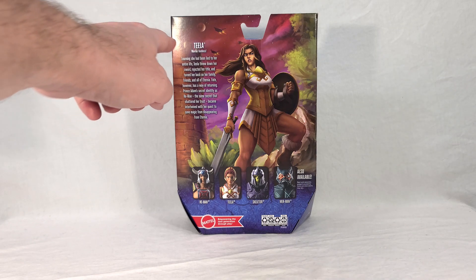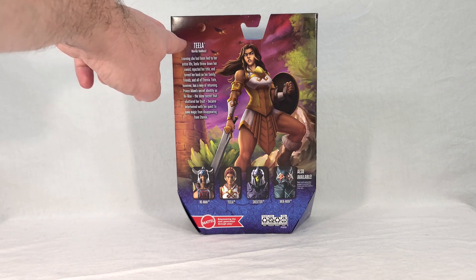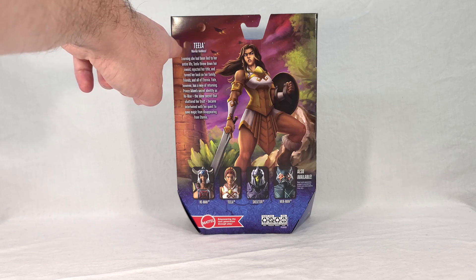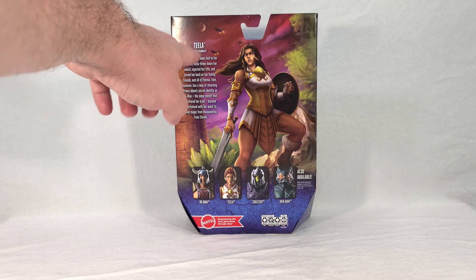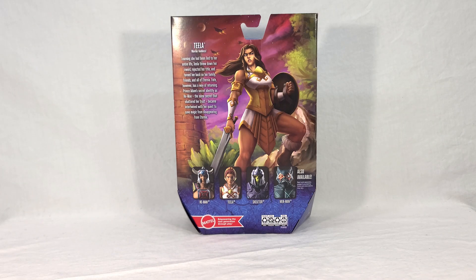On the back, her title is listed as just Warrior Goddess — they took the 'Heroic' off, which I wonder if was a mistake. The flavor text reads: 'Learning she had been lied to her entire life, Teela threw down her sword, rejected her title, and turned her back on her family, friends, and all of Eternia. Fate, however, has a way of returning. The prince's secret identity as He-Man — the same secret that shattered her trust — became intertwined with her quest to save magic from disappearing from Eternia.'